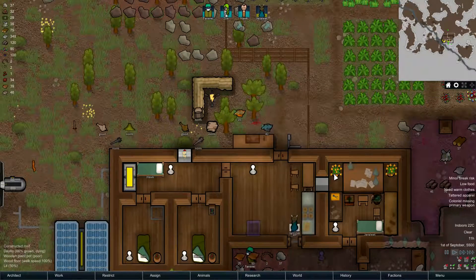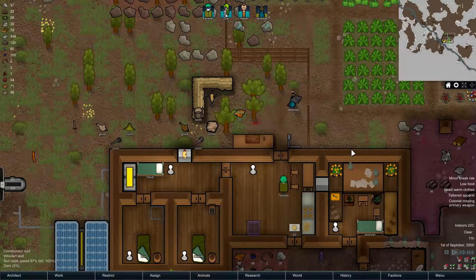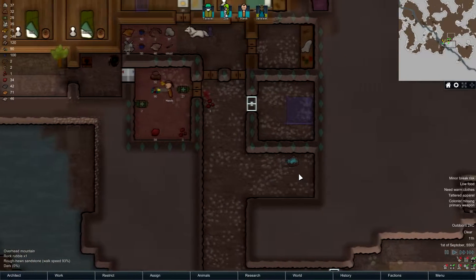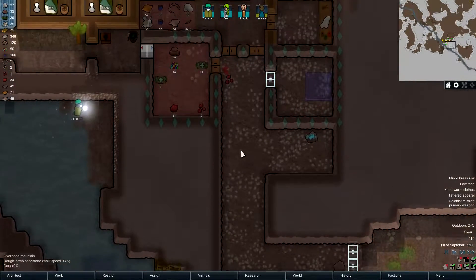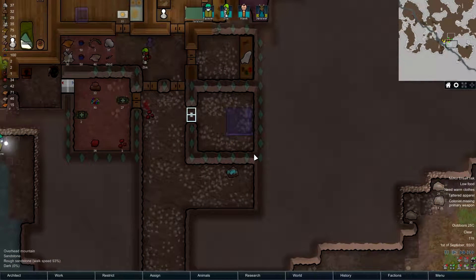Hello, Double X SoulBlazer here with more RimWorld, and everything is going fine. We're gonna start with a little bit more planning. We're gonna need a real bathroom — this is just not working out — so we're gonna maybe put the bathroom here for now.